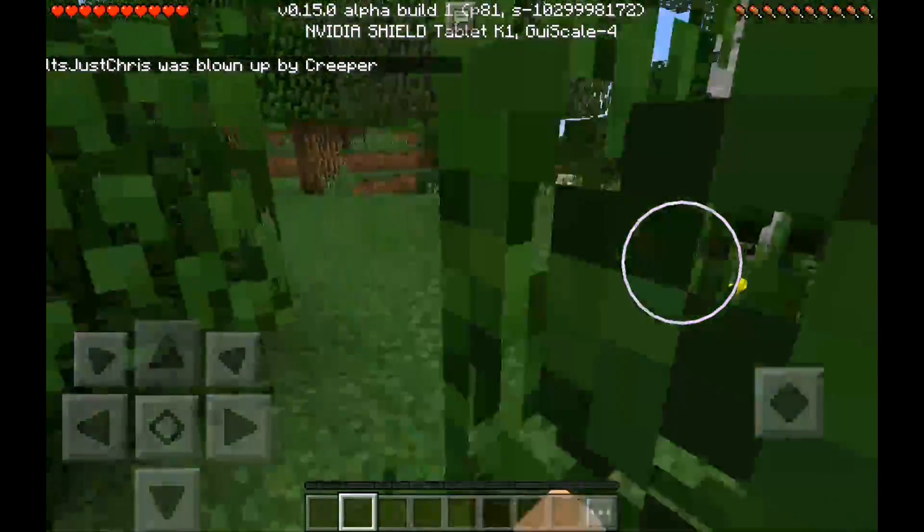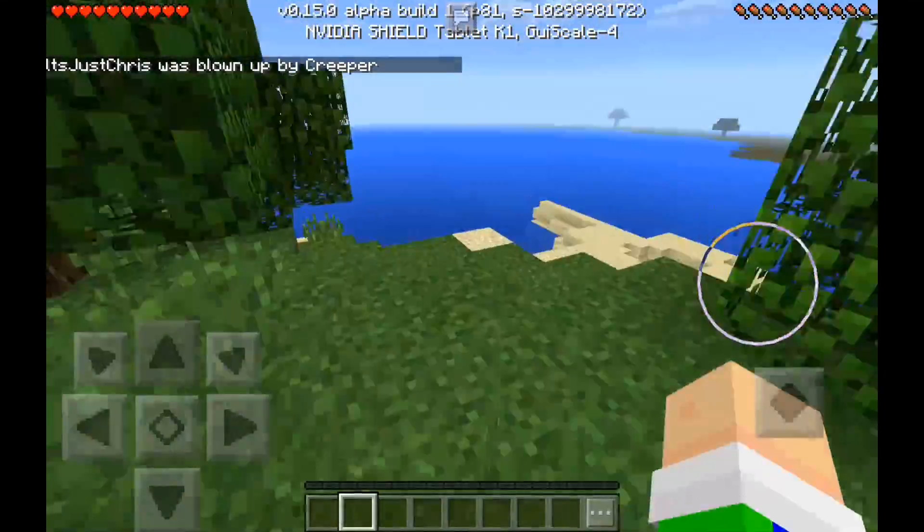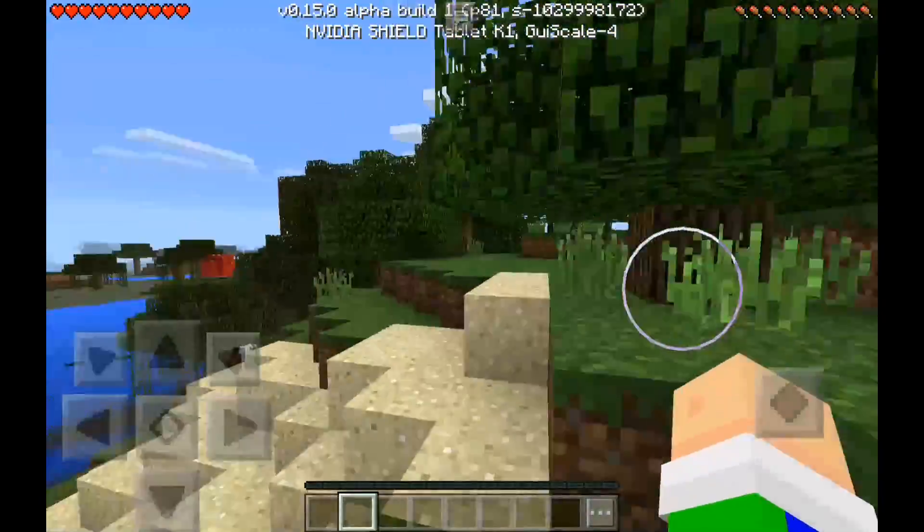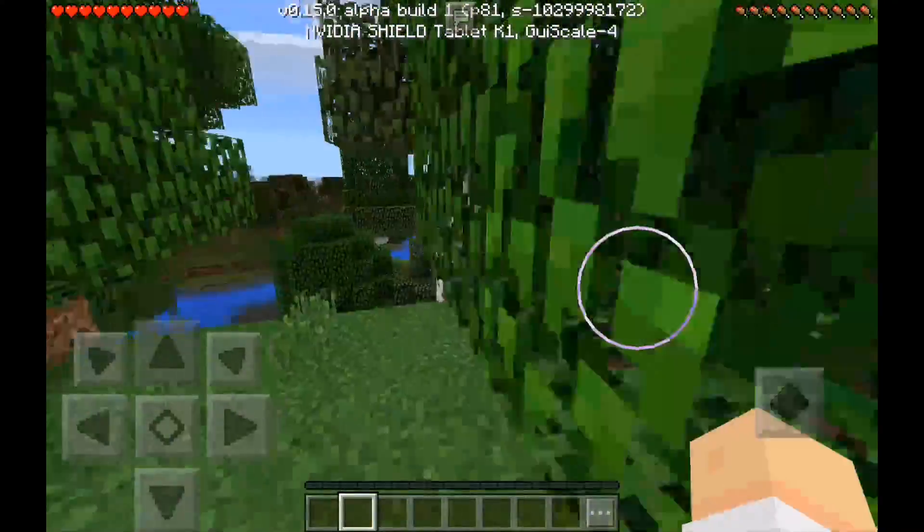So yeah, they do give you slowness. When you kill them, I'm pretty sure they're supposed to drop the slowness arrow, but they don't right now. I'm pretty sure there's currently no way to get tipped arrows in survival mode — I was about to make a video on it.